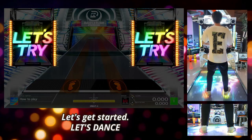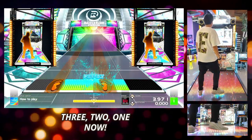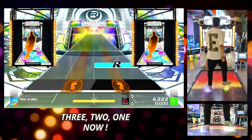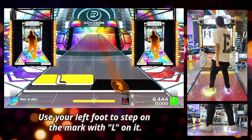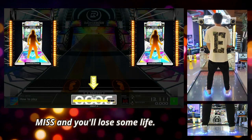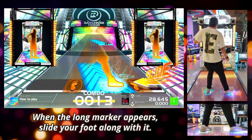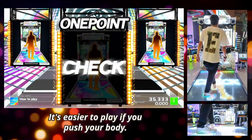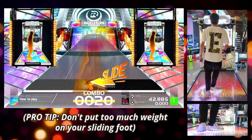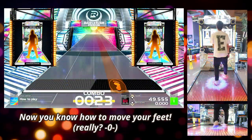Let's get started. Let's dance. When the marker reaches the judgment line, step on the stage. Depending on accuracy, you get a higher score. Use your left foot to step on the right. Now both legs together. Miss and you lose some life. Finish your jackpot and you'll play the stage. When a long marker appears, slide your foot along with it. When the marker approaches, jump higher. Now you know how to move your feet.